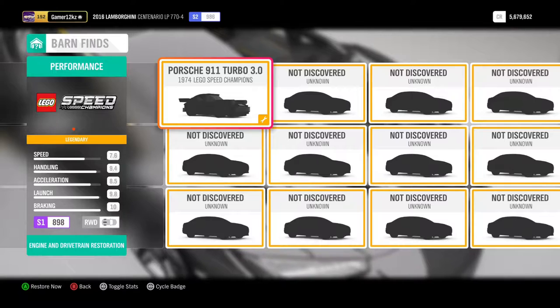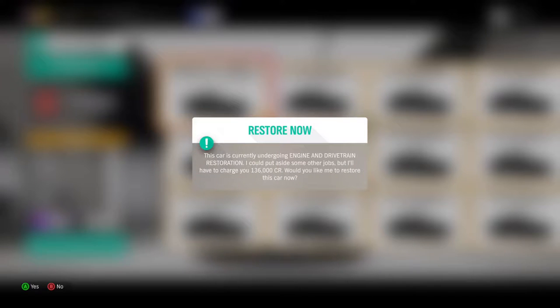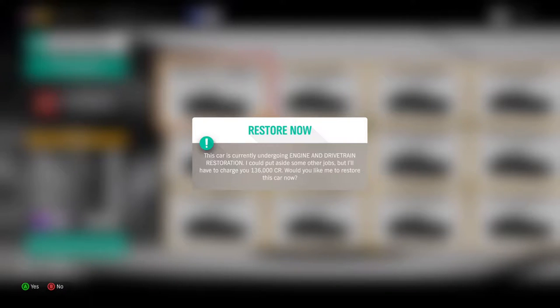So this is the Porsche 911 Turbo 3.0. When I click on it, it says the car is currently undergoing engine and drivetrain restoration. You know, you could put aside some other jobs, but it'll have to charge you 136k.